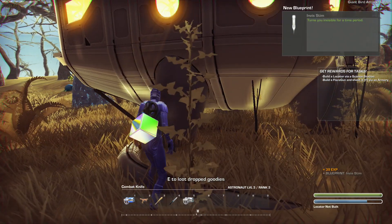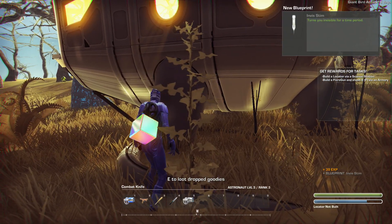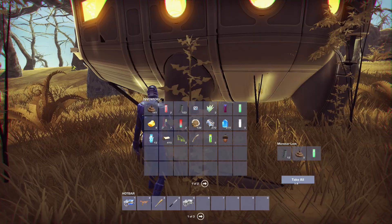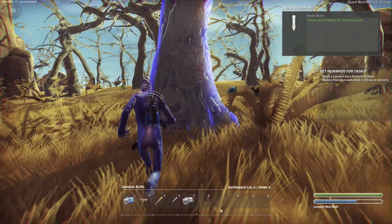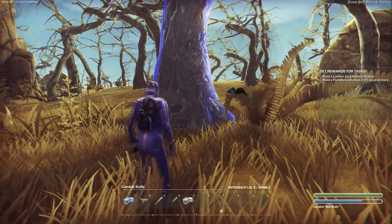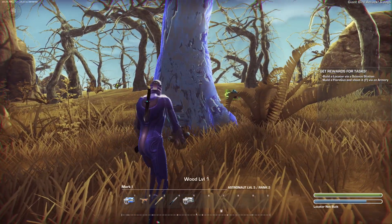Another blueprint - Invisibility stim! Cool. So these are all things we can craft. We need to create a crafting table. I also figured out how to spawn ourselves to a location that makes sense, so we'll give it a shot.